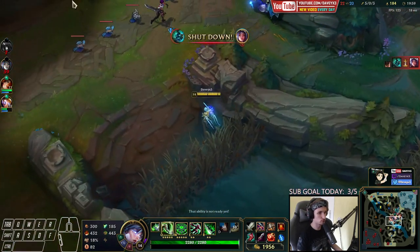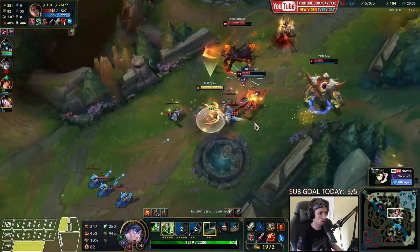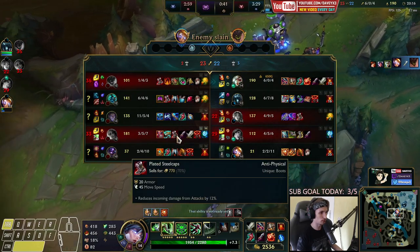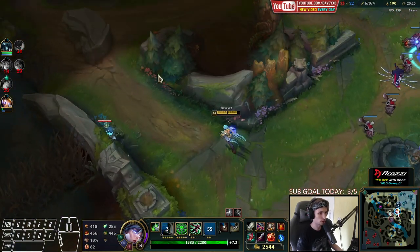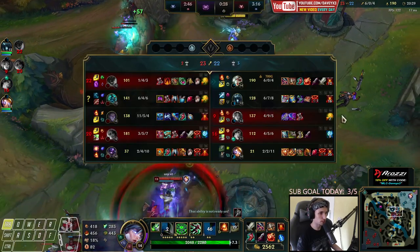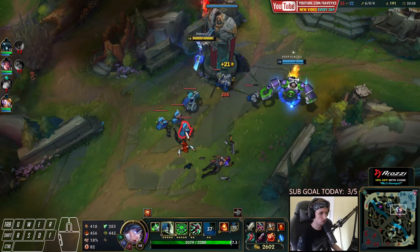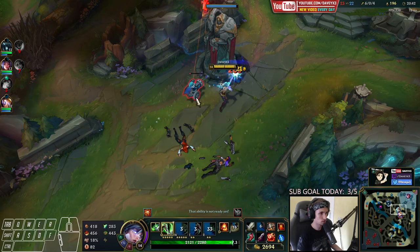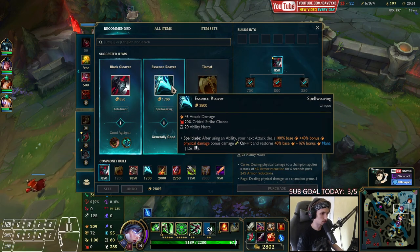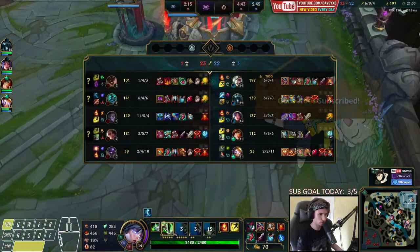Could probably force something in mid — Hecarim uses R. She's pretty tanky — honestly so tanky. She built Plated Steelcaps — of course, that makes perfect sense now. I was wondering what makes her so tanky but now it's clear. Let's go back — we're going to buy Black Cleaver now and then probably get a Dead Man's Plate afterwards, and get some armor as well. I should have gone for Executioner's for Silas — whatever, we have Ignite and that stops the healing from Silas too, so it's not too bad.